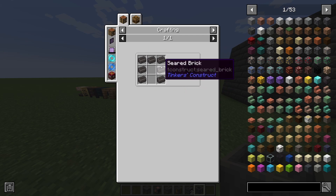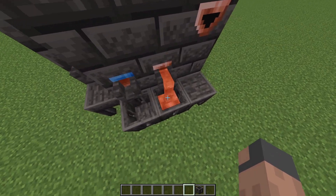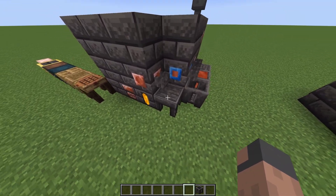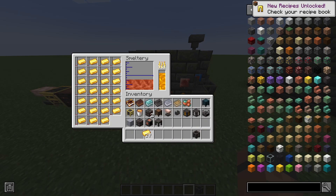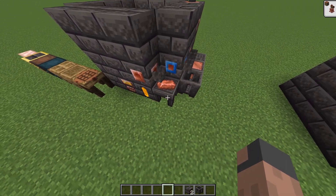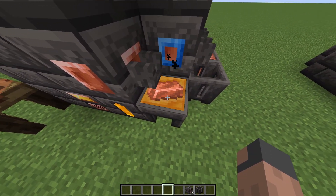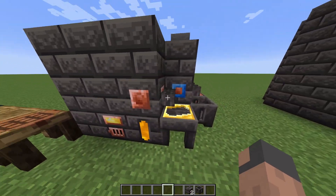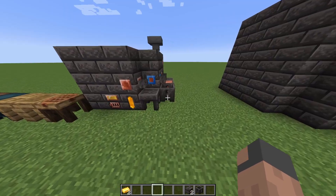The seared casting basin is basically for blocks — if you want a block you just put it out here. If you want something more specific like an ingot you put it out on the casting table, but we don't have an ingot cast yet. To make any type of cast we're going to need some gold and the item we want to cast. So with an ingot here, if we pour gold over it we get an ingot cast, which you can use infinitely to make ingots of every type.